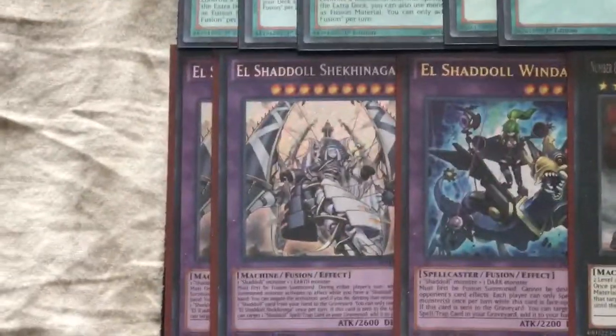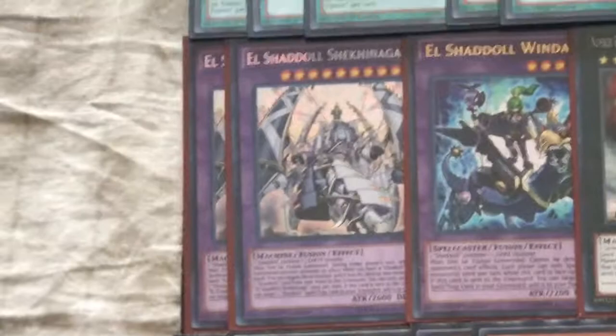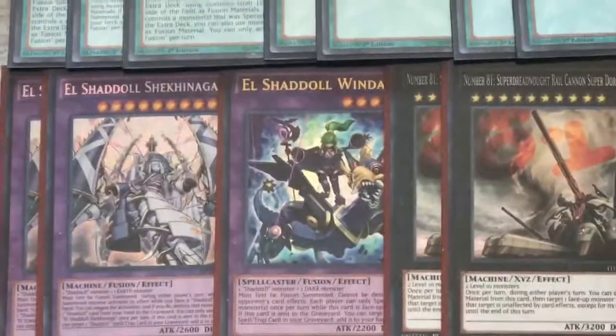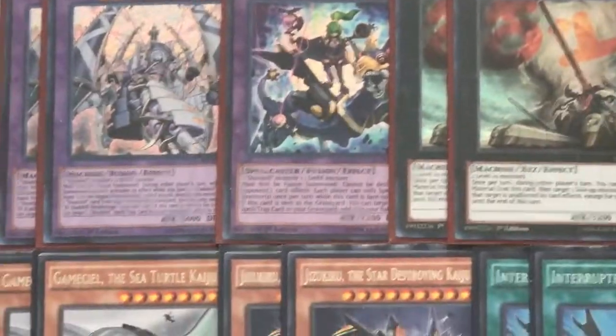For the extra deck, we have two El Shadoll Shekhinaga and one El Shadoll Winda. You could play three Shekhinaga but I wanted to make space for everything in the extra deck, and I haven't had a situation in testing where I needed the third, so two feels like enough. The Winda does come up occasionally, and it's worth playing — it can be a nice first-turn play if you open poorly with a Shadoll Fusion and two Shadoll monsters, giving you something decent to sit on.